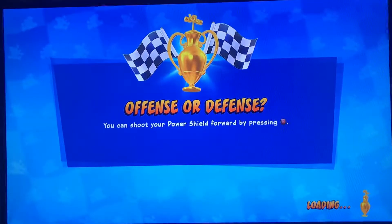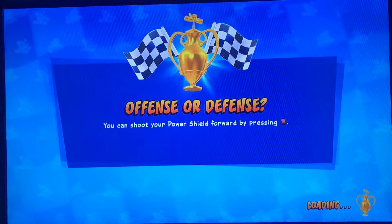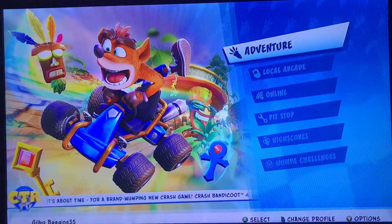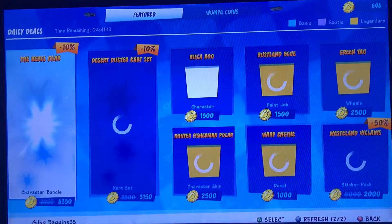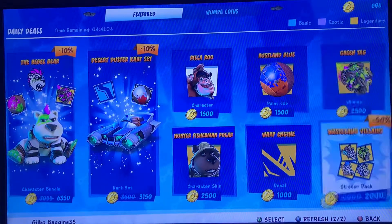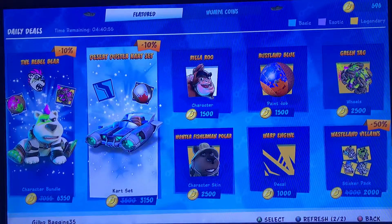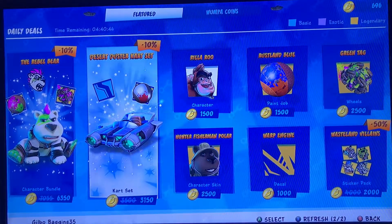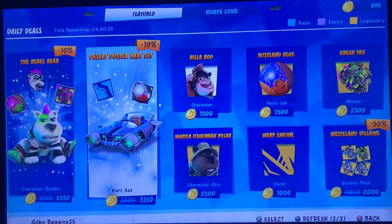I'm just going to exit real quick and show you the pit stop, because that's where I got the tiger pack. I bought it before I started this video. Just want to point out when I bought it. Here's the pit stop. It's like a shop where you could buy stuff with the coins that you have — like paint jobs, characters, and yeah. It's called a set, not a pack — sorry, I got a bit confused there. I bought the tiger set, like one of these things.